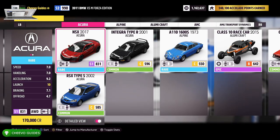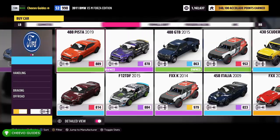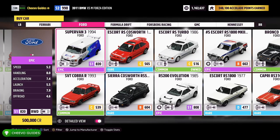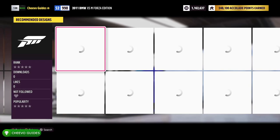First thing we need to do is go purchase the Ford Supervan. Head either to the festival or one of your homes, then go to the Auto Show. From here, skip to the Ford manufacturer using RB, and once you get there just look for the Ford Supervan 3. It costs 500,000 credits.